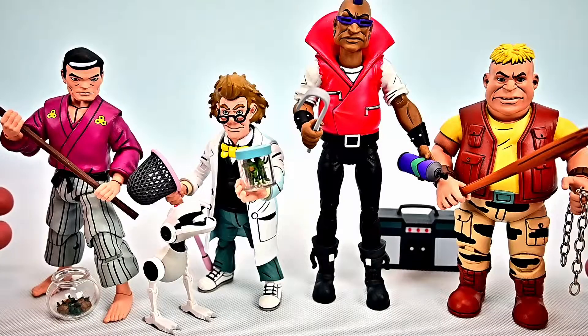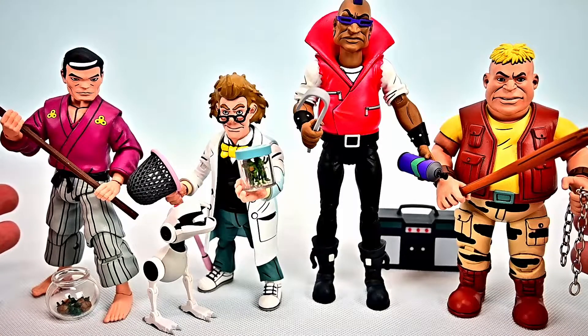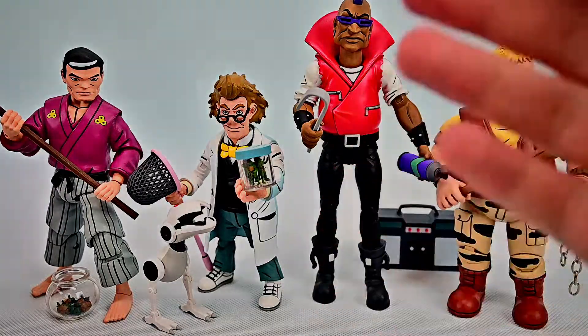Well there's the four characters of our NECA Teenage Mutant Ninja Turtles pre-mutation pack — Hamato Yoshi, Baxter Stockman, Bebop, and Rocksteady. This was a Comic-Con pack that I really enjoyed. Four great figures of characters we've already had, but of course in their pre-mutated forms — before they came mixed with some sort of animal. All of them are pretty cool and I really enjoy them all. Let me know what you thought down in the comments. If you enjoyed my review, let me know with a thumbs up. Thank you all for watching — I hope you all stay awesome out there, and I'll see you in our next review.